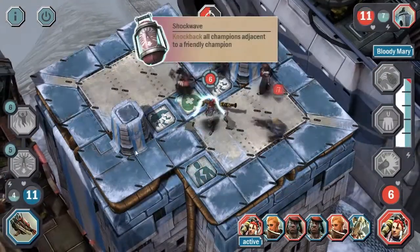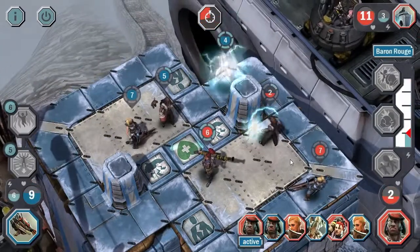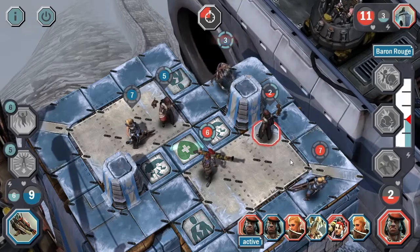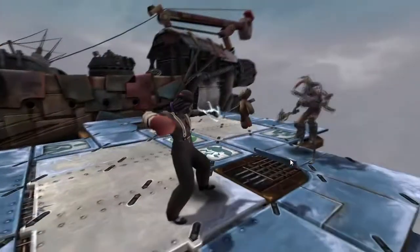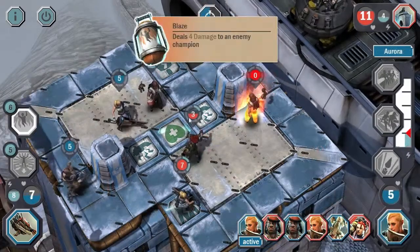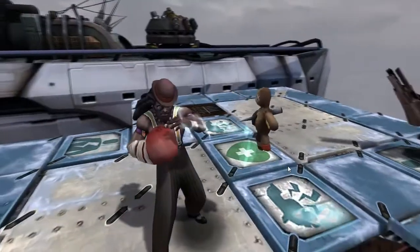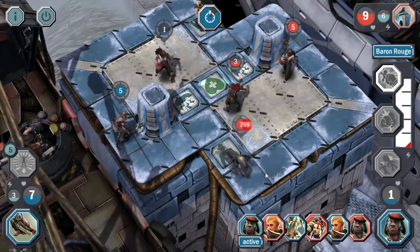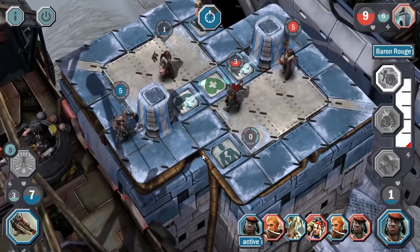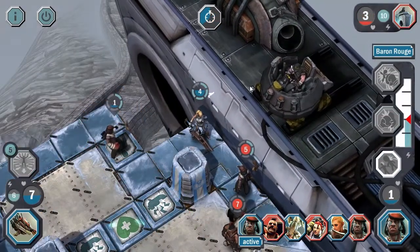Moving on, the biggest difference in this map is there's no skull or fire tiles, so you don't have to worry about getting pushed or pulled into them and taking extra damage. Your biggest concern should be falling off the map, because the map is very small. With champions like Baron and Crank who can control the map fairly easily, it is very dangerous and risky to stay around the edges — because of Baron's alt who can knock you back two spaces.